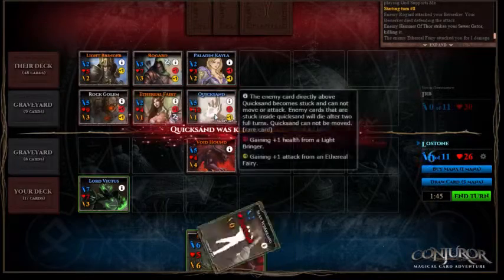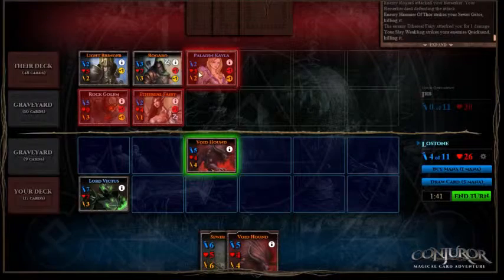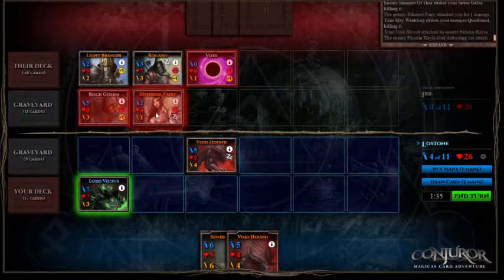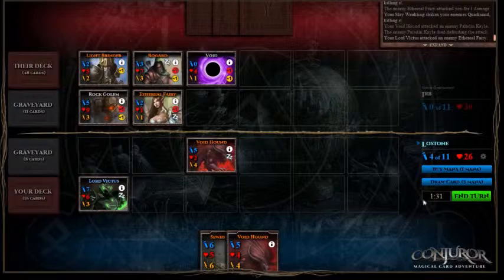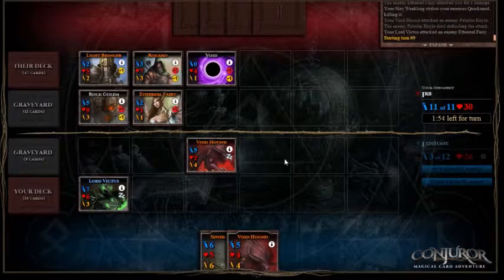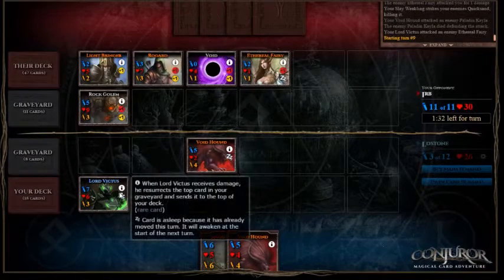We'll kill off that Quicksand — that opens them up. Now we'll kill Kalar and we'll kill the Fairy. We'll put that Slay Weakling back on top and we'll buy a mana. So if they don't kill the Voidhound, I'll kill their Ethereal Fairy, and then I'll use Slay Weakling to kill their Rock Golem. However, they may choose to fire everything at Victus. So what they've done there is they're protecting the Fairy.